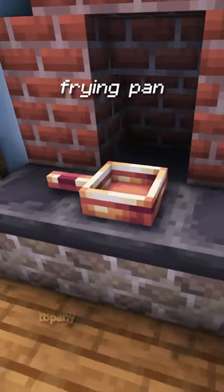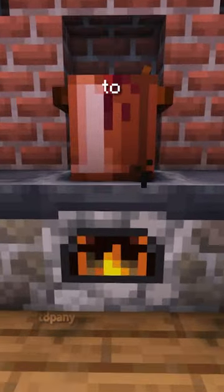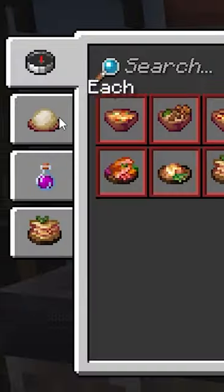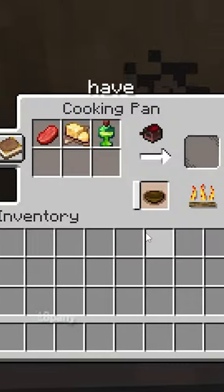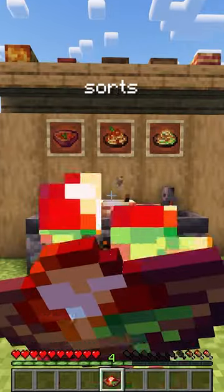Basic cookware like the frying pan, cooking pot, and oven are available to craft in order to prepare meals. Each piece of equipment provides a built-in recipe book, aiding you in crafting all sorts of recipes. And once you have a meal freshly made, it'll give you all sorts of buffs and effects.